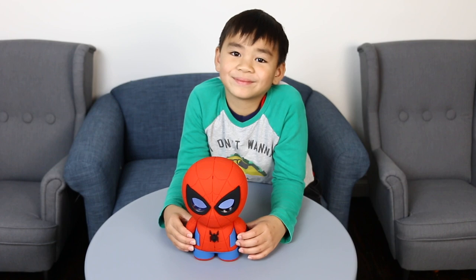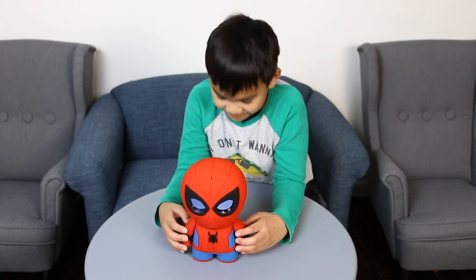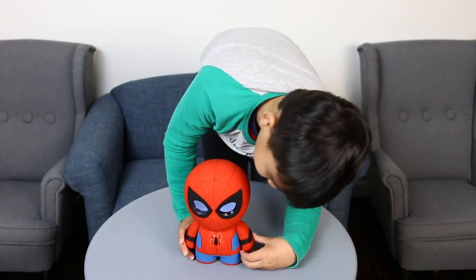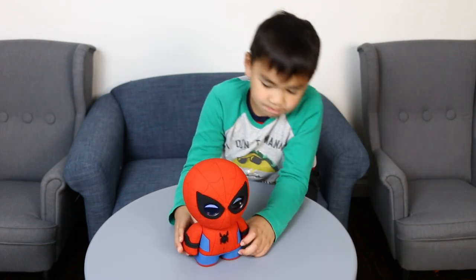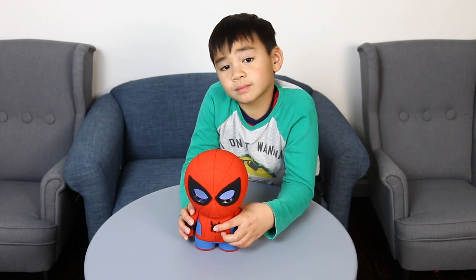Okay, next we'll learn the double press. If you want to choose an activity, double press the spider button, wait for the spider light to glow, and then talk. Try it now — double press the spider button, wait for the spider light to glow, and then say tell me a joke. Sorry, I didn't catch that. I was too focused on my punchline. Let's keep it simple for now — double press the spider button and say tell me a joke.